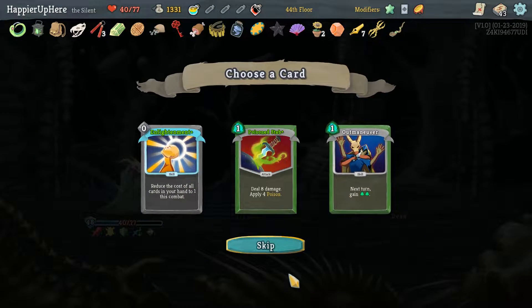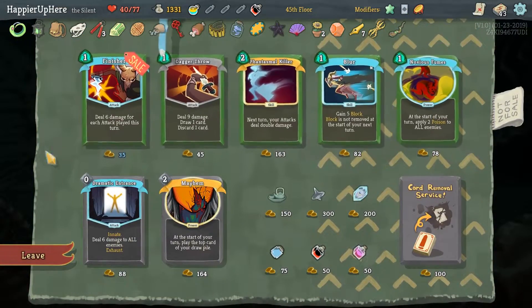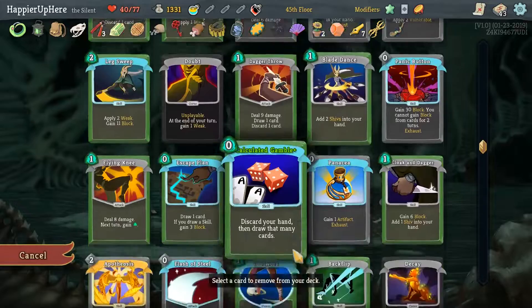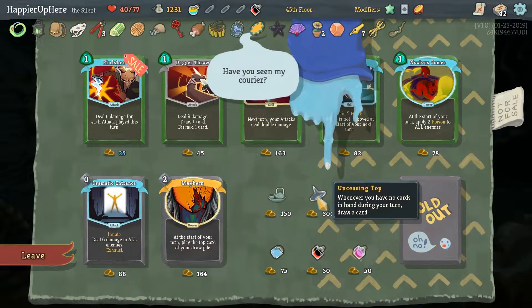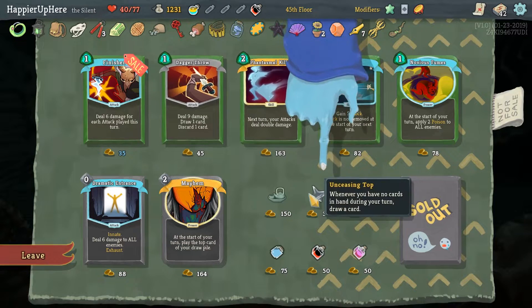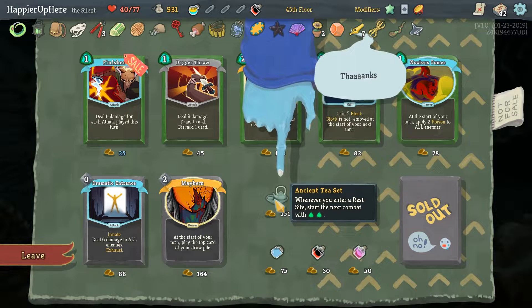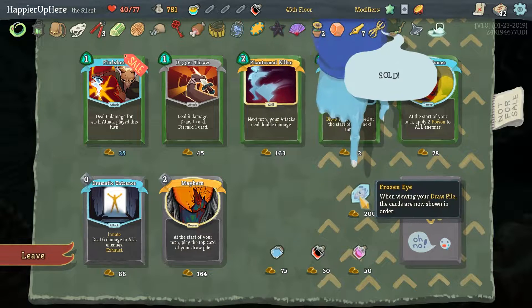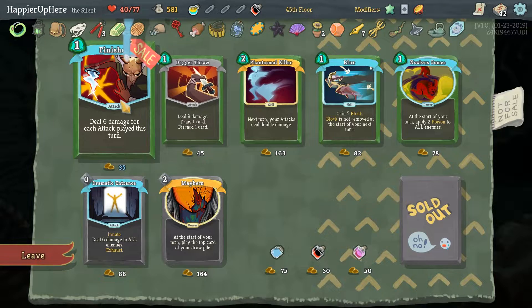Got Liquid Bronze as well as Upgrade Enlightenment — we definitely don't need that. None of these card rewards. I don't think we'll get to 50 cards so I'm not stressed. Definitely want to remove the extra Doubt. Unceasing Top might be useful — we do have a good number of zero-cost cards and a bunch of energy. We have a lot of gold so let's spend it. Frozen Eye — when viewing your draw pile, cards are shown in order. That's actually very useful for us to determine when Normality is coming up.